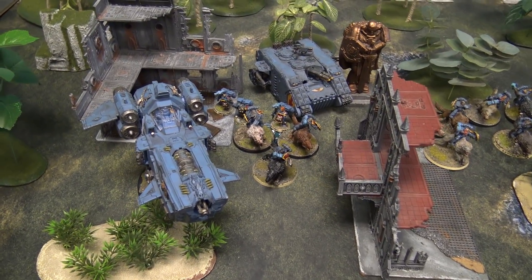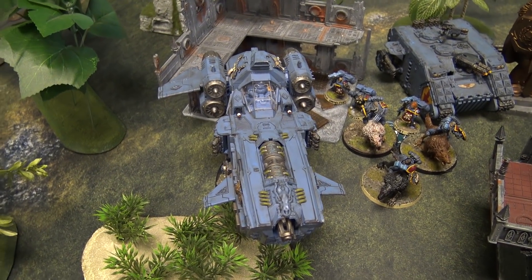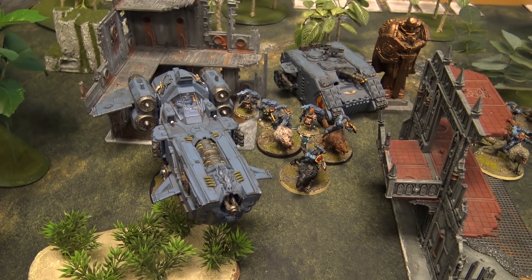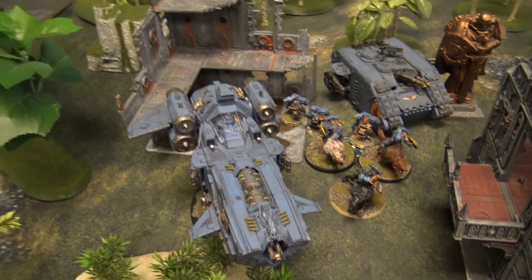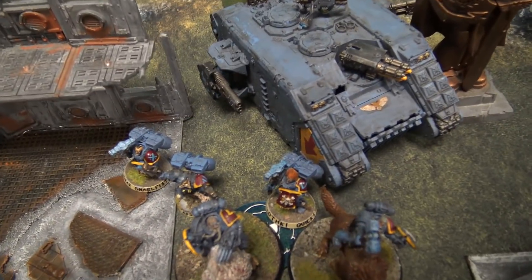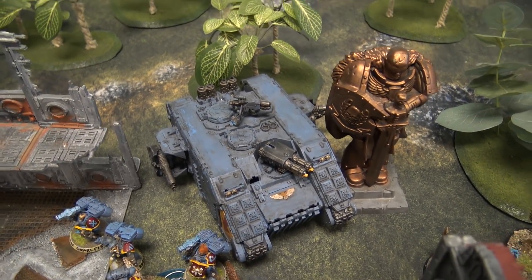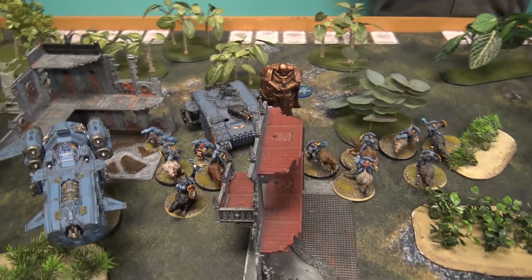Movement phase for the Space Wolves on turn one: the Stormfang Gunship moved up from over there; all three Thunderwolf Cavalry squads advanced up; all three jump pack characters advanced up; and the Land Raider Redeemer moved up to its position. His Psyker is still in orbit, probably coming down next turn. That is the end of the movement phase — moving on to the shooting phase.